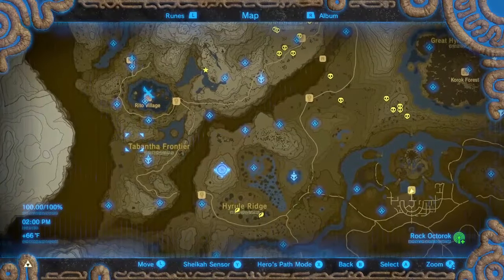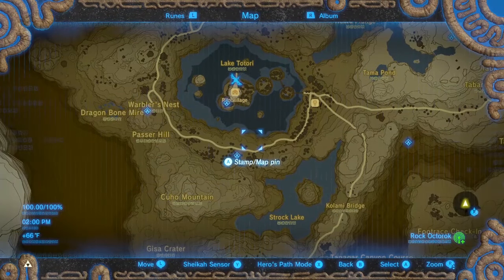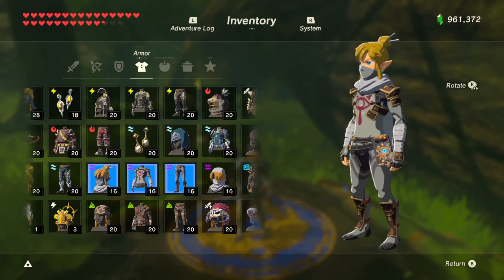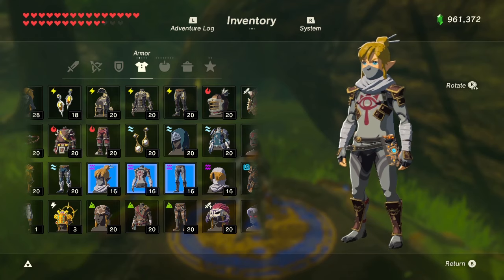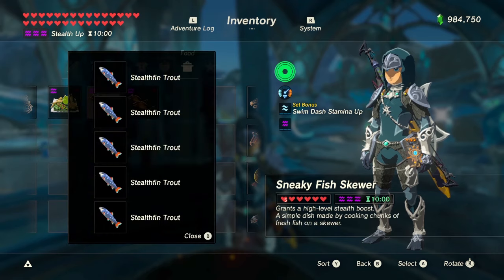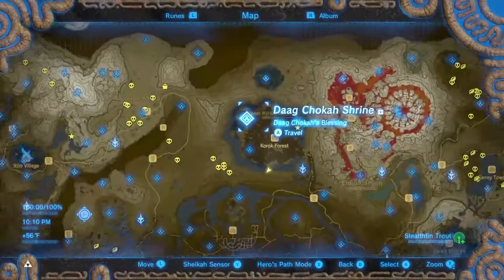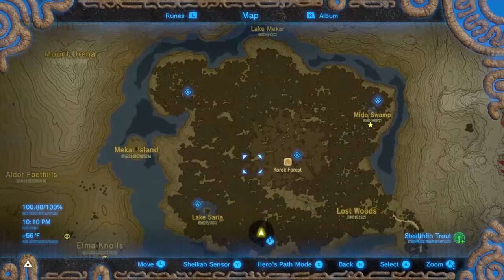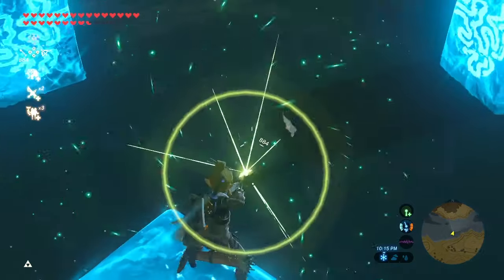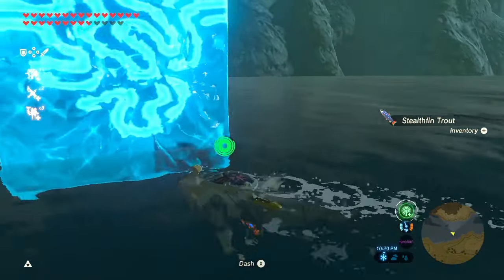You can also find Voltfin Trout in the Lanayru Frontier or Totori Lake, but they're spread out and you have to look for them. Finally, Stealthfin Trout — you need 30 of them to fully upgrade the stealth gear. Cooking one gives you a stealth buff with a 2 minute duration. You can reach level 3 stealth with 5 of them, but you're better off using Silent Princesses — you only need 3 for level 3 stealth. The best place to find Stealthfin Trout is in the water around the Great Hyrule Forest. It's better to go at night since they glow, and be careful not to go too close to the forest or you'll be teleported.